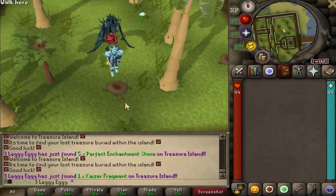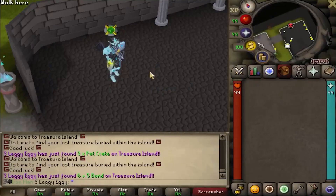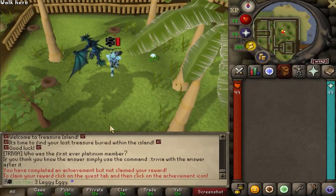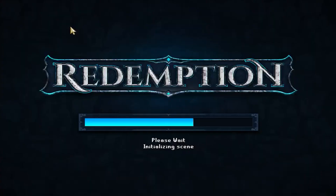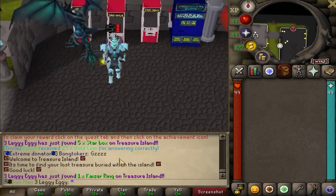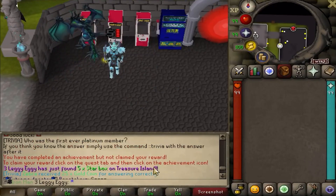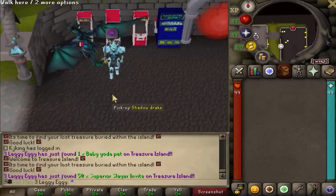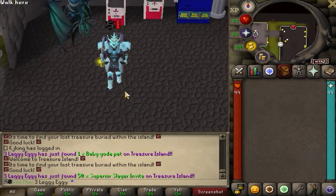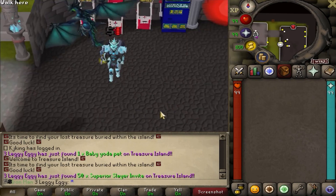Five more perfect enchantment stones. Another Kaiser fragment. Three pet crates - these have to be new crates. $30 in bonds again. Apparently we have five more. Omen set, I will take that. Five star boxes coming in. A Kaiser ring - I got neck and ring in 50 pulls, neck and ring in one vid! Actually nutty. Baby Yoda pet coming in again. 50 superior slayer invites. 50 is now complete - loot from 50 of goodie bag islands. Regular island this time. Next will be 50 OPs to compare. Actually some nasty pulls.